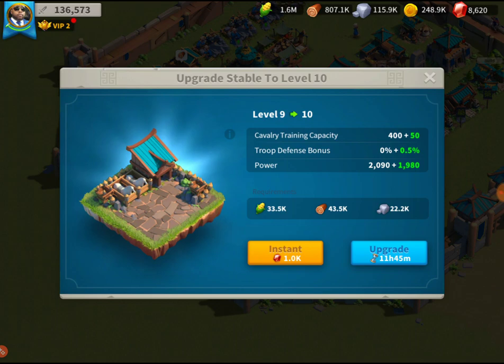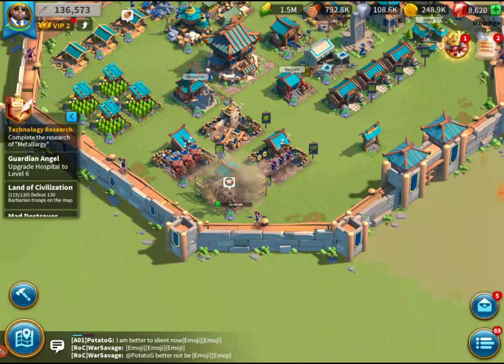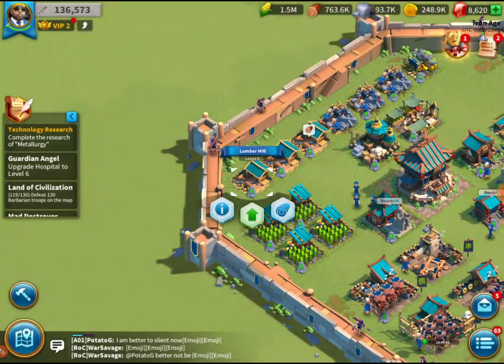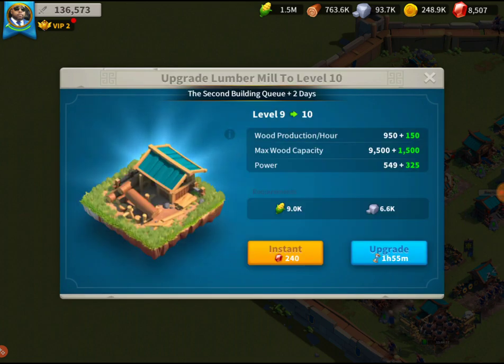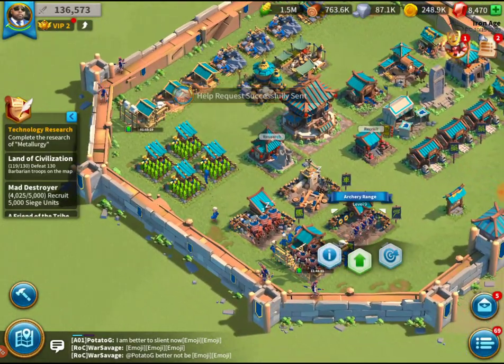We can upgrade the stables, so that's what we're going to do. Let's upgrade from level nine to ten. We also need to get the lumber mill up — always got to do something else before you do something else. I'll go ahead and hire the second builder and get some more troops cooking.